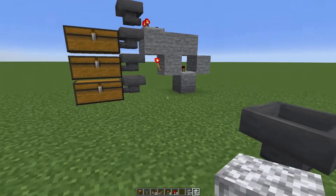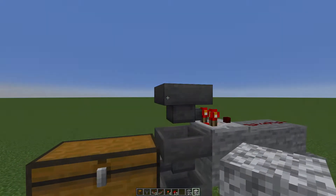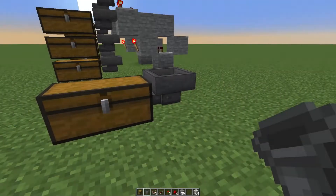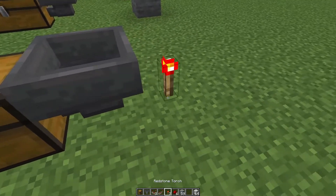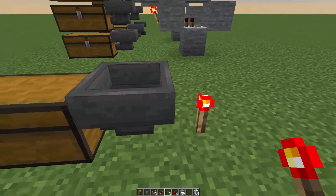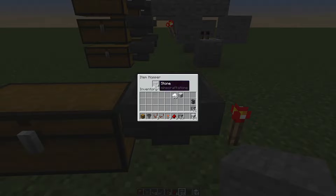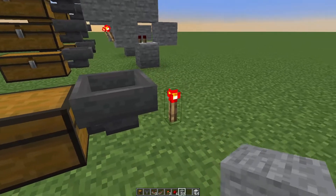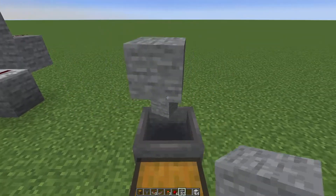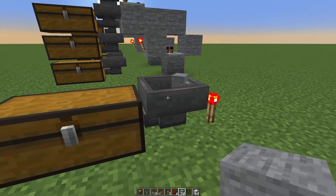We can ensure that this hopper, set up as the topmost hopper of the slice, will only take in one kind of item. Another really important aspect of hoppers is that they can be locked by a redstone signal. So if we place a torch or a redstone block or anything else that brings a redstone signal into this hopper, it is now locked. If we take and put a bunch of stone into the hopper, notice the stone doesn't move anywhere, even though there's room in the chest for it, because this hopper is locked. Even throwing stone on top of the hopper - even though there's room in the hopper for it - because the hopper is locked, the stone is not even picked up by it.